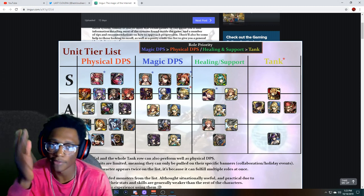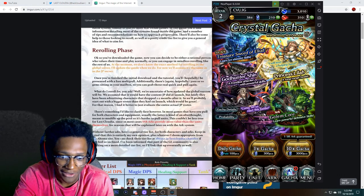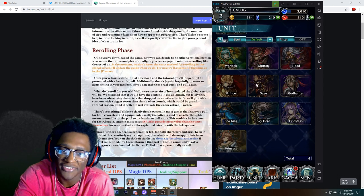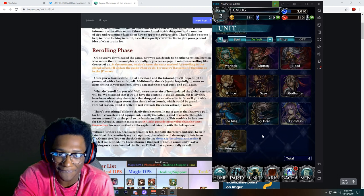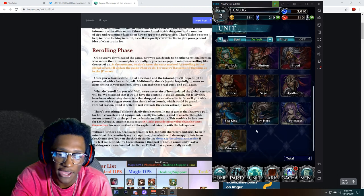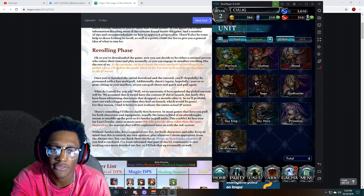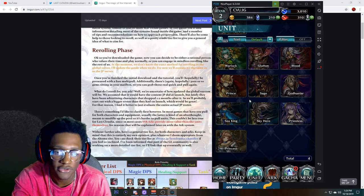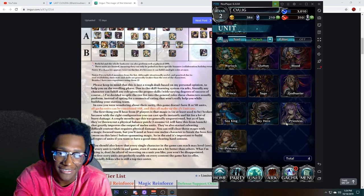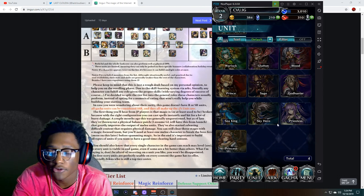If you want to do that, go ahead and use the team you have right now. But if you pull arc units and still want to keep that account — like Sky Hero and C King — they're pretty much lower-ranked DPS. You don't really want to keep those. You want to go for the main units that are going to carry your team so you don't have to spend resources, crystals, or gold on weaker units.